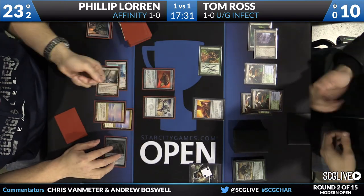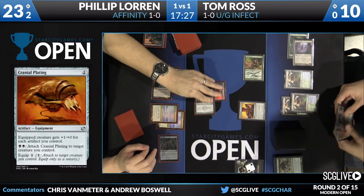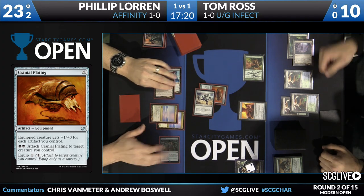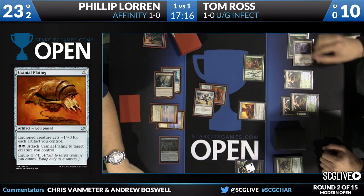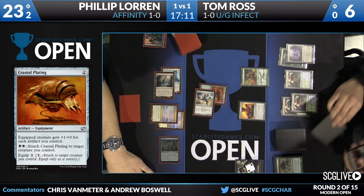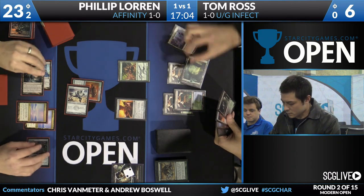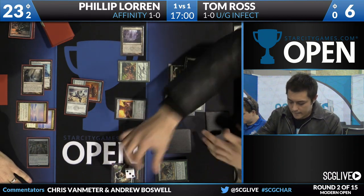Philip's got three artifacts. His Memnite is only a 4/1. Not being able to activate those Blink Moth Nexuses has really hurt him — that Pithing Needle is doing a lot of work. Last turn, Tom attacked with his 1/1 on the ground, completely willing to trade with that Memnite. If Tom got the extra damage, great, but if not, it meant a trade — a win-win scenario because Philip's deck is about reaching a critical mass of artifacts, whereas Tom's threats are still fine on their own in this sort of situation.